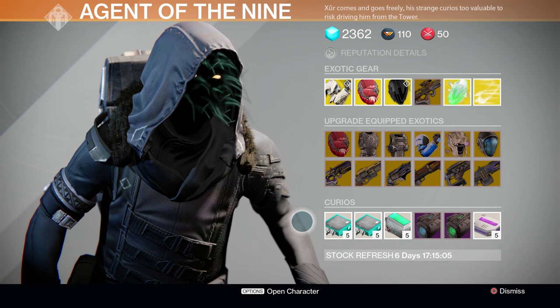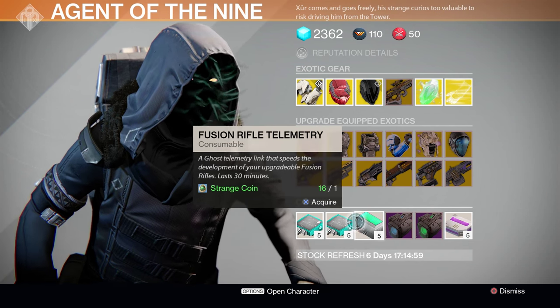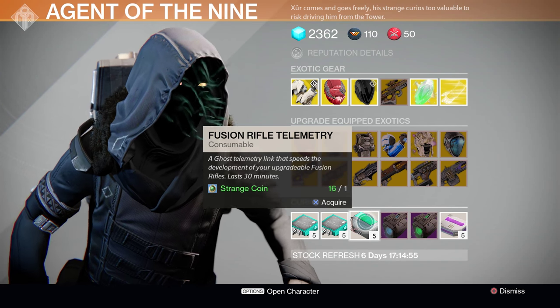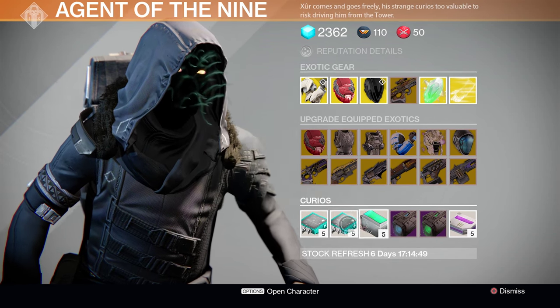Let's check out his Strange Curios. This week, in terms of weapon telemetries that Xur has for purchase, we have Pulse Rifle Telemetries, Hand Cannon Telemetries, and finally Fusion Rifle Telemetries. Purchasing and redeeming any of these will raise the total amount of EXP you get for the specified weapon type. Personally, I'm going to be snapping up a couple of the Hand Cannon ones.